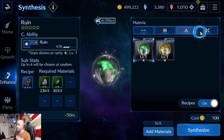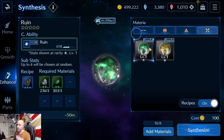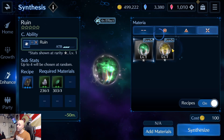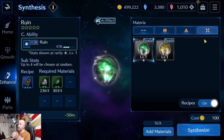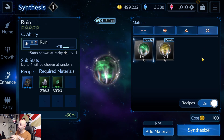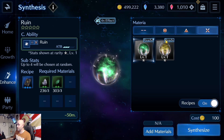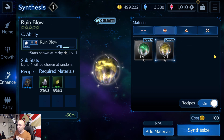Every time you click on one of these it'll show you what materia can actually create these sigils and break them. You can have either a Ruin, which is going to be a magical attack, or you can have a Blow, which is a physical attack. It depends completely on the weapon you have. Some weapons will have materia that require magic attack, and some will have physical attack only.